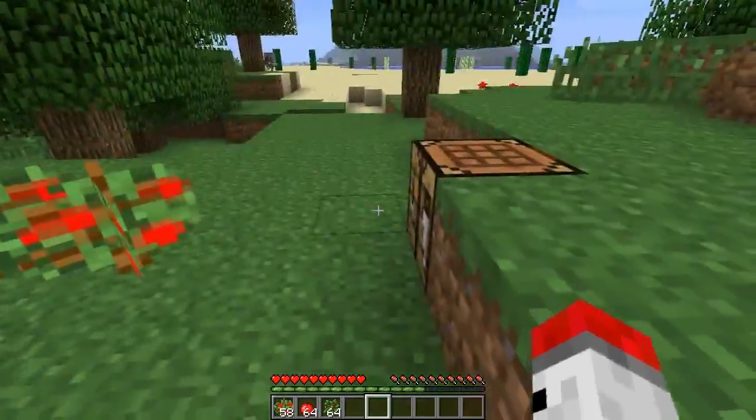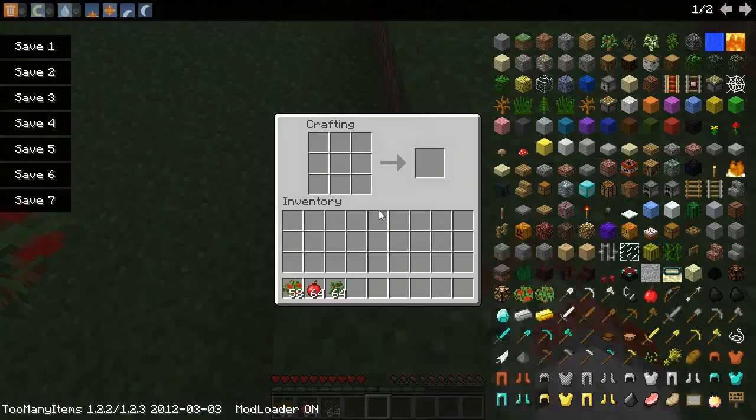These aren't. And to actually make this, all you have to do is get a regular sapling and put one apple on top of it and you get an apple bush.